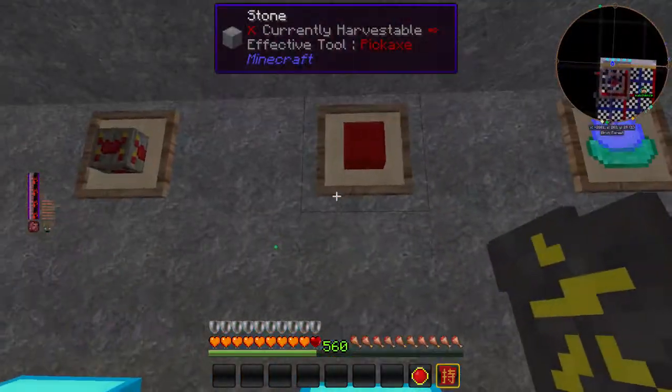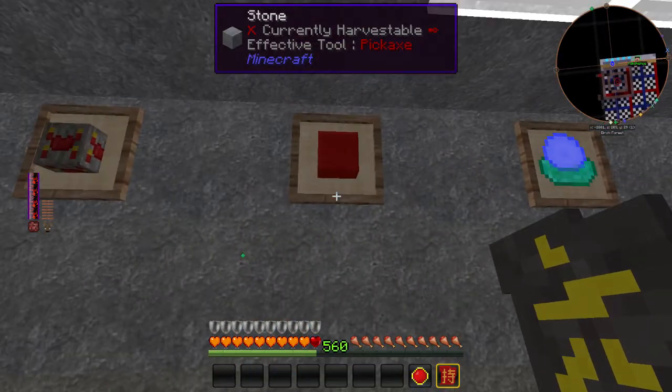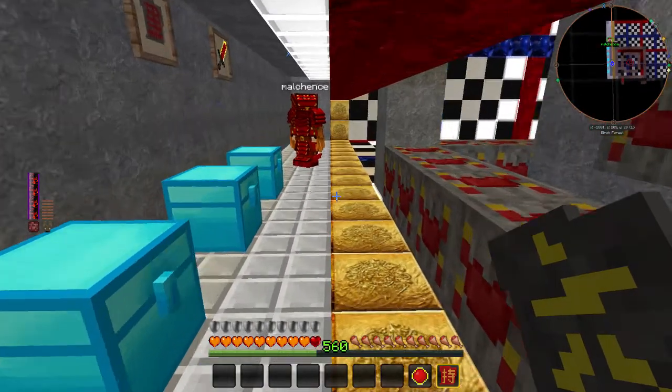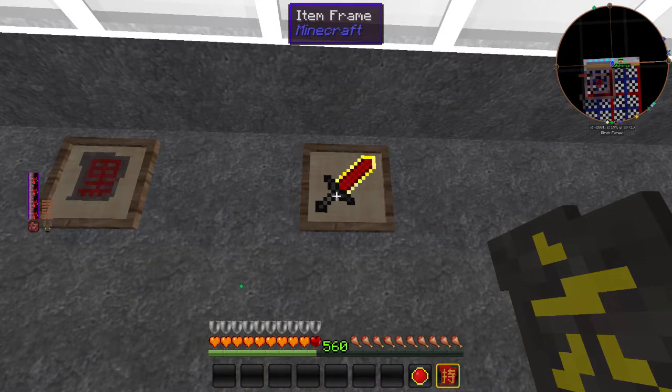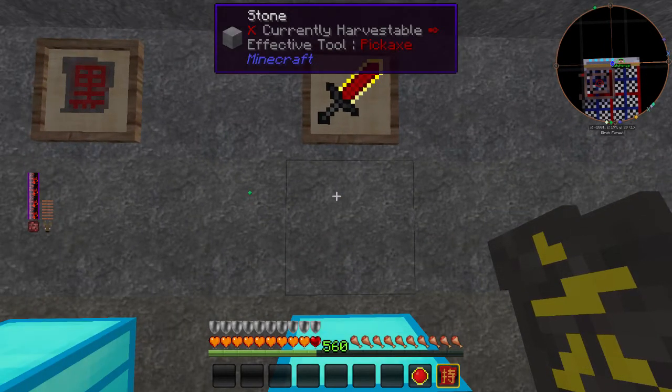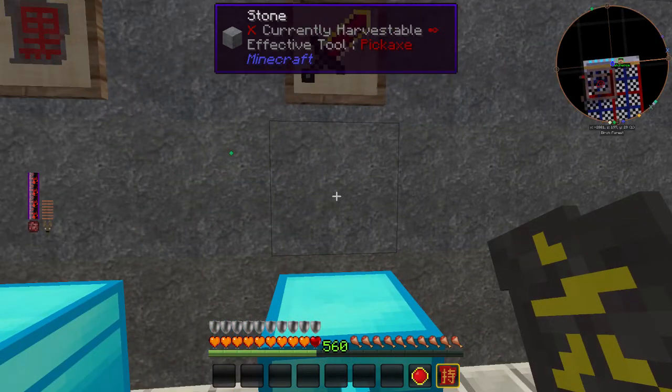In order to make a large Blood Stone brick, you're going to need something called a Weak Blood Shard. You're going to want to put that in with the stone, and that'll make you your large Blood Stone brick. In order to get Weak Blood Stone shards, you will have to kill enemies with a Bound Sword. And in order to make a Bound Sword, I will show you that process in the next video, as it's quite complicated.